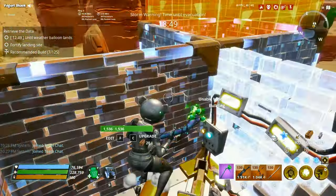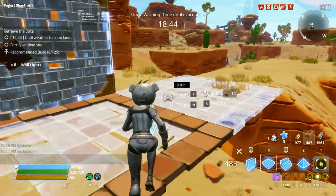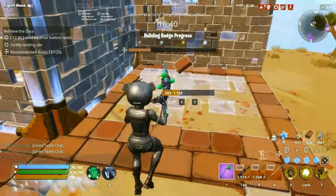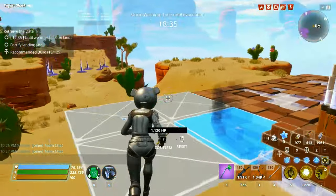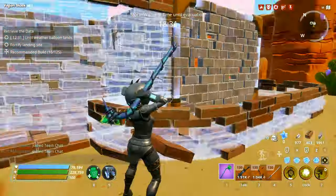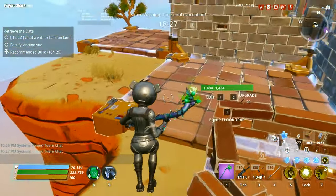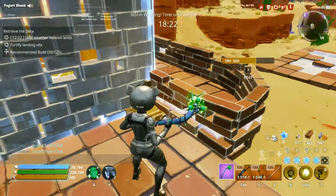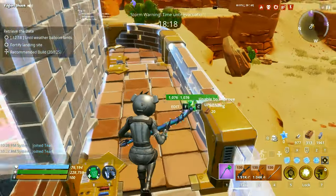Get those walls up to tier 2. Then put floors all the way around here, and then build walls here, here, here, here, and that one. Put another wall here. This basically makes it so the husks come around over here and start hitting this, because this is the easiest spot to get to the data without having to go through all of this.